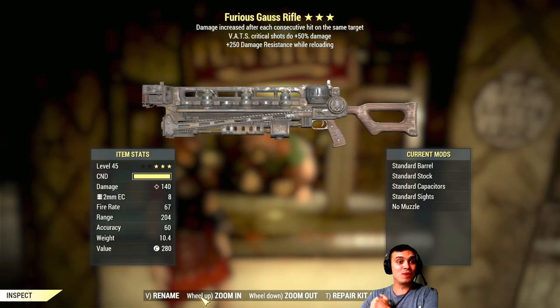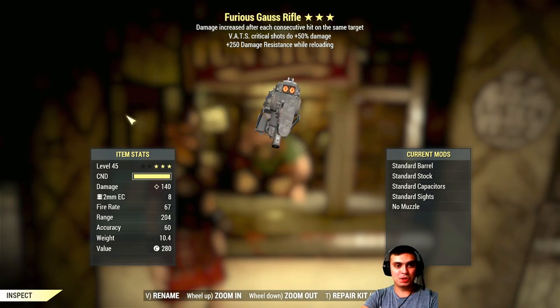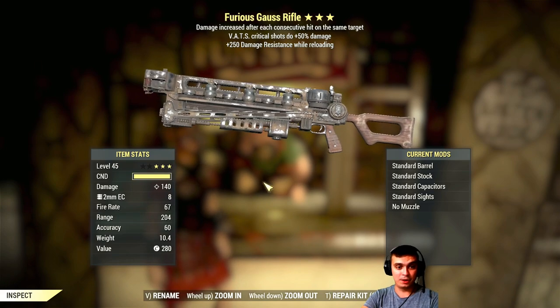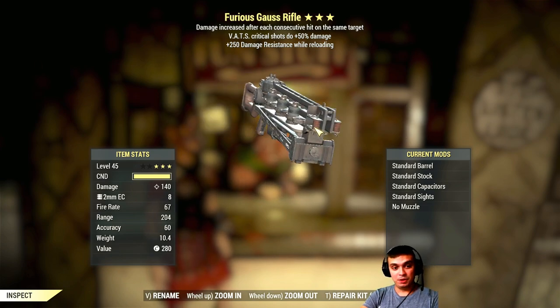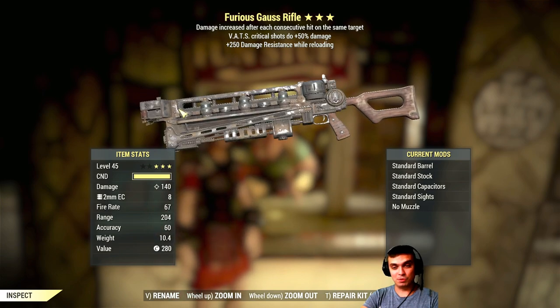Furious gauss rifle — that's something interesting. Level 45: increases damage with each consecutive hit, crits do 50% damage, and 250 damage resistance while reloading. It's average. I'm not a specialist in these types of weapons — I like the old-school bullet ones.